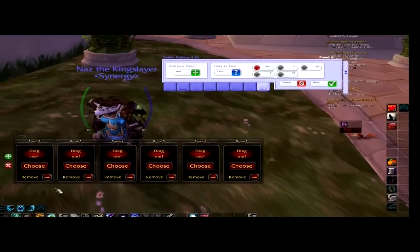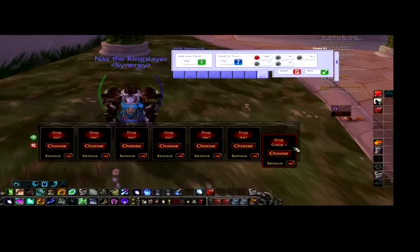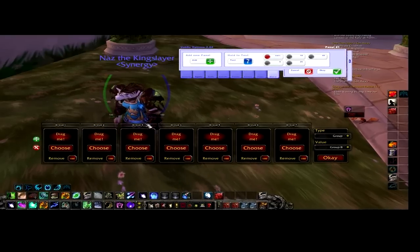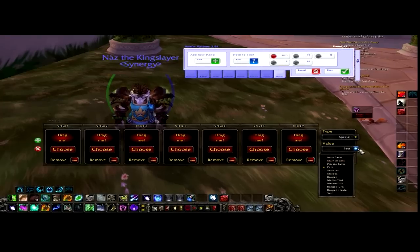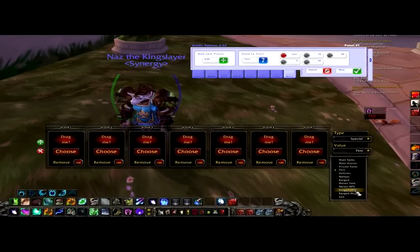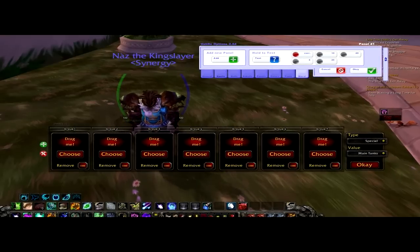I'll delete my main tanks. And I accidentally deleted my main group there, so I just have to make group one again by clicking on the plus sign, and drag it back to the front. Now to make a main tanks group, go Special and go Main Tanks. And cheers — that's all you need to do. And click OK.